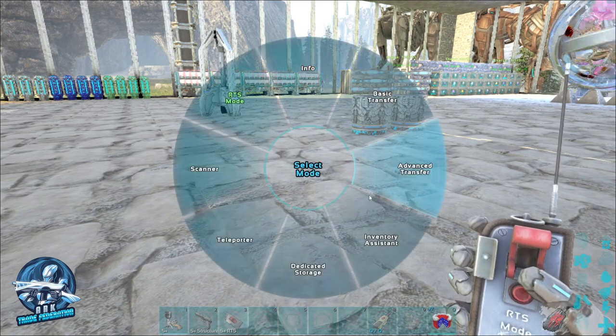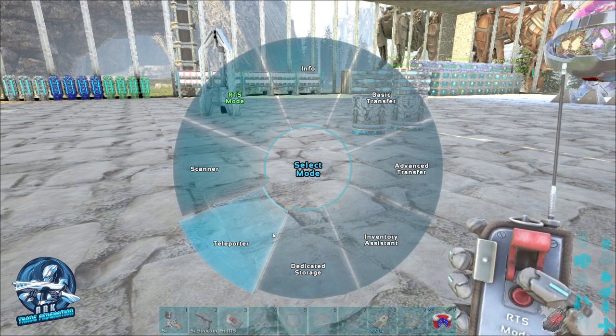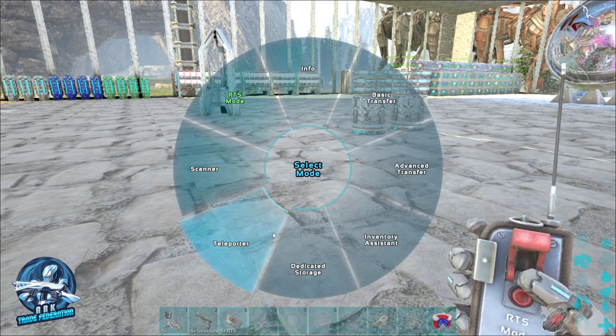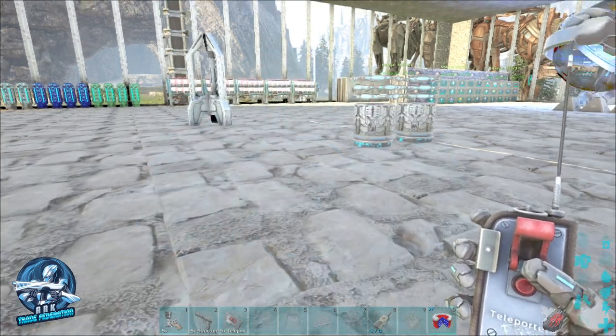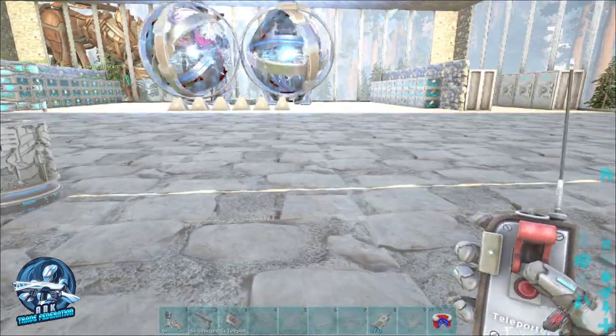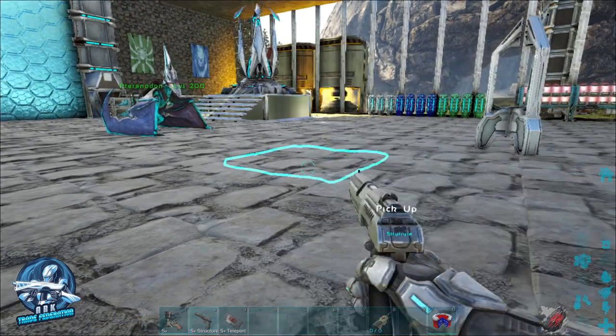That is why the Omni Tool is probably the single most important item you don't want to leave base without. With all of the things it can do — traveling the map, finding dinos, transferring resources, getting a bird's-eye view of the base — it does so many great things. Thanks for watching. If you found the video helpful, please give it a like and consider subscribing to the channel. We'd greatly appreciate it, and we'll see you all on the next video.